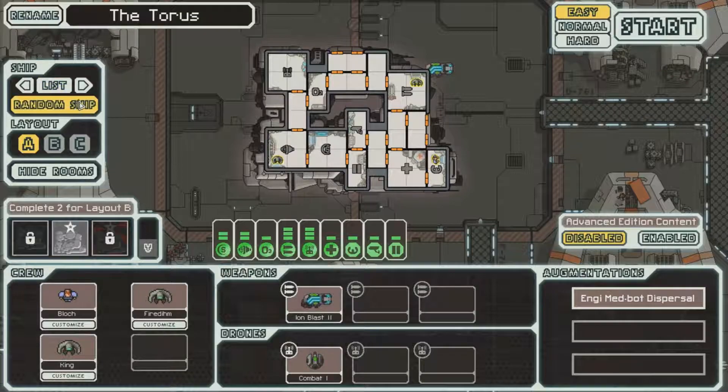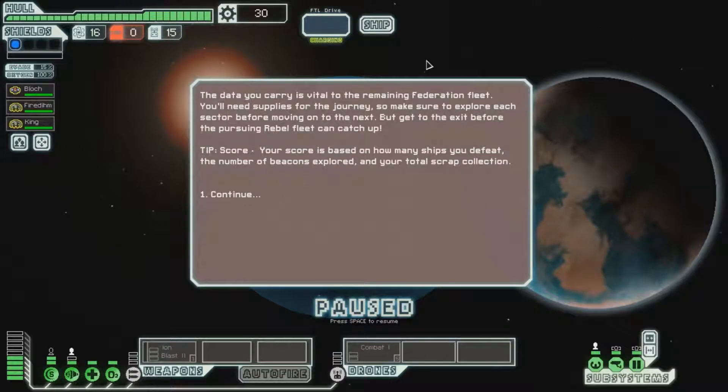If you've never played this game before, I highly suggest that you pick it up. It's cheap — it's a nice little indie game. Basically the gist of the game, the storyline, is you have this data that you need to get to the end of your journey and drop it off somewhere. You're being chased by pirates, and you go through little events on a map where you make jumps and little scenarios happen and you have to deal with them. You just try to make it to the end. Sounds easy — hard as fuck. Not even kidding.